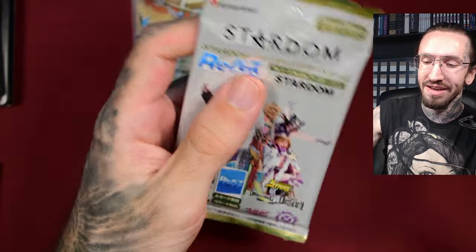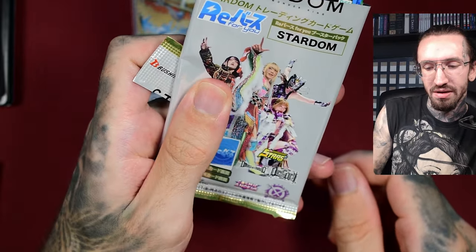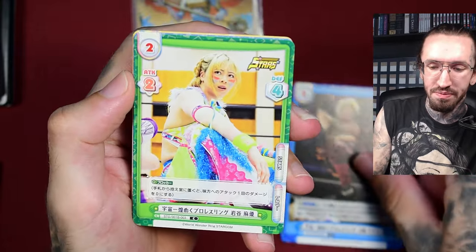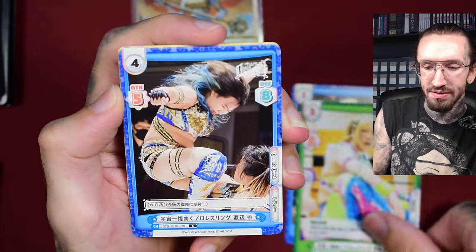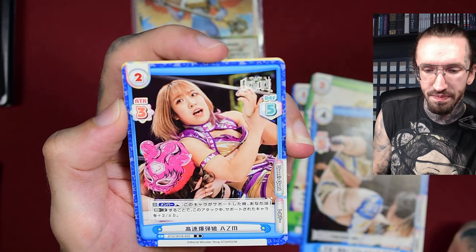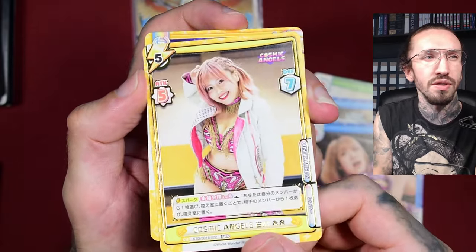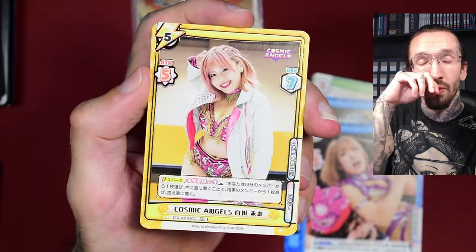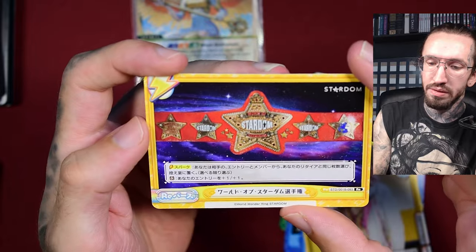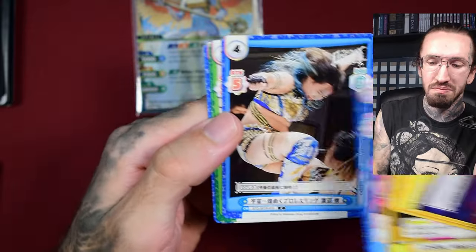Rebirth for You. Not anime characters in this one - it's some kind of joshi wrestling, Japanese wrestling. Don't ask me why I bought into it. These look strong - what are they doing, breaking their arms? We get a triple rare - not holographic, just has the gold border similar to the Digimon rare cards in the beginning that had this gold stamp. Rebirth for You sometimes has great collaborations, but I don't like the general design. Not a fan.